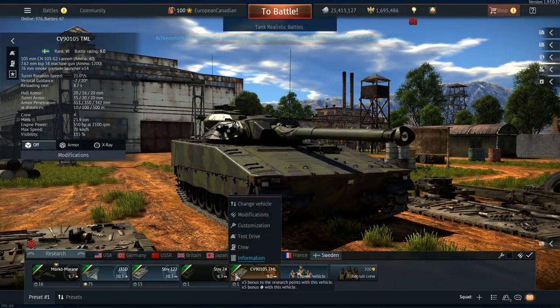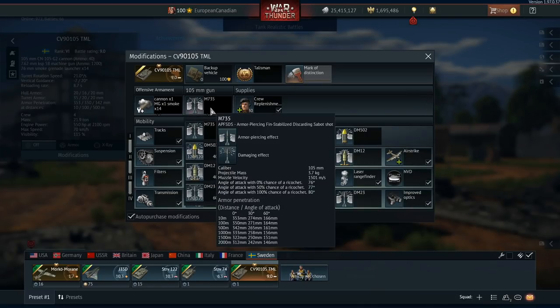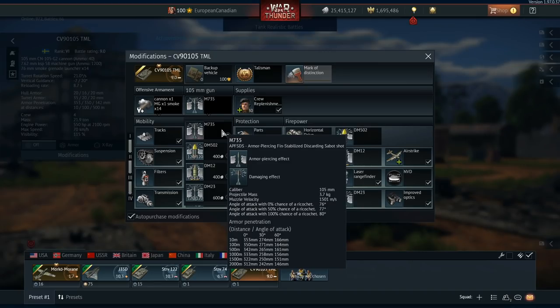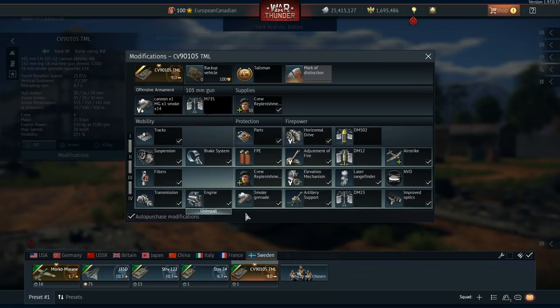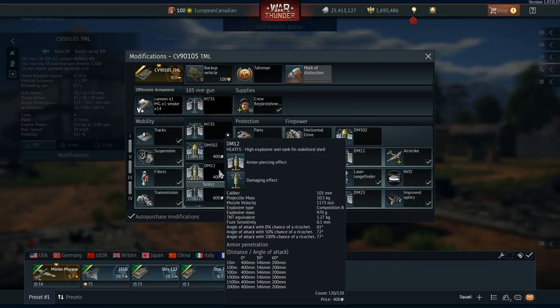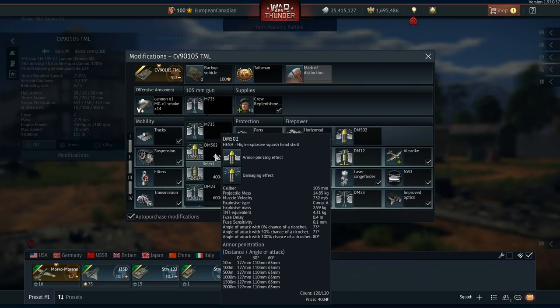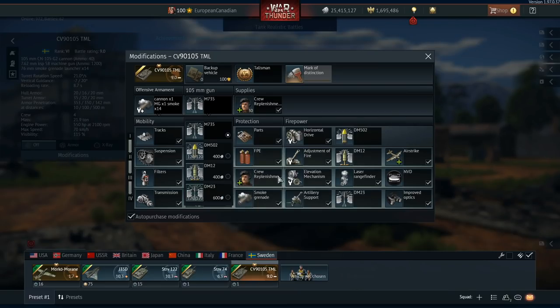The CV90-105 has all the bells and whistles of a top-ranking vehicle. It has access to APFSDS in the form of the M735, which is its default round, only getting upgraded to the DM23. As a premium vehicle, all of this comes spaded. It also gets DM12 as a HEATFS round — 400, 346, and 200 millimeters of penetration respectively. It even gets a HESH shell for its 105mm alongside the DM23, with beautiful pen at 9.0. Some may even call it a lol-pen round.